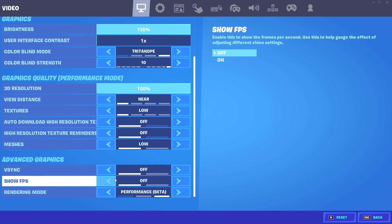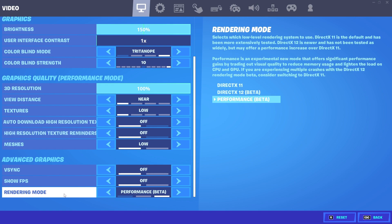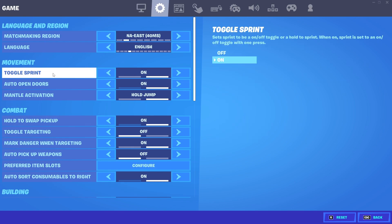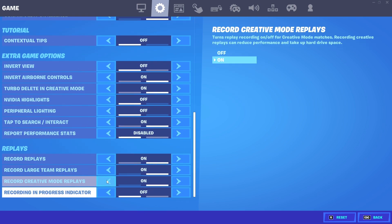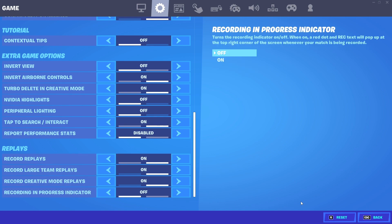Under advanced graphics: turn VSync off. Show FPS is optional and doesn't affect performance. For rendering mode, performance mode gives you the best FPS possible. Lastly, scroll down to replays — if you're having performance troubles, turn all of these off and you should notice a pretty good difference.